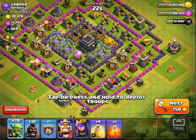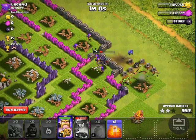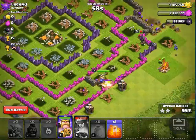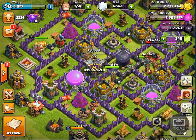Hey guys, Clash of Bros here. Today I'm going to do a new attack strategy that I like to call the Goblin Rider — it's just goblins and hog riders, and I got some healing spells. I'm just gonna jump into the raid and see how this goes.